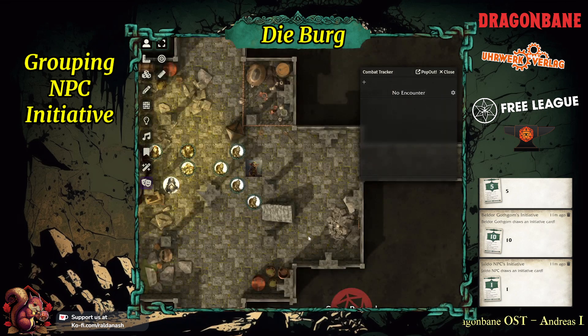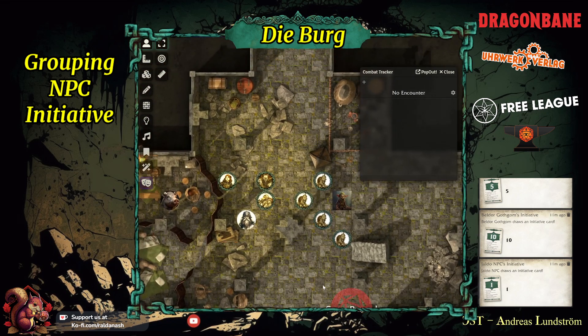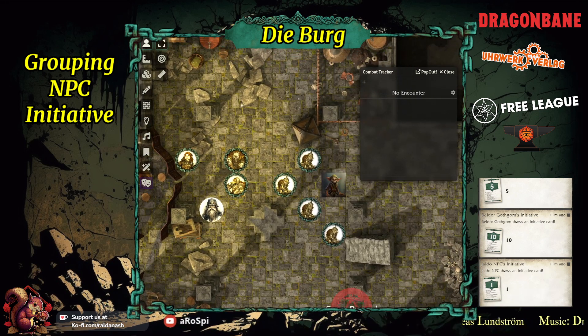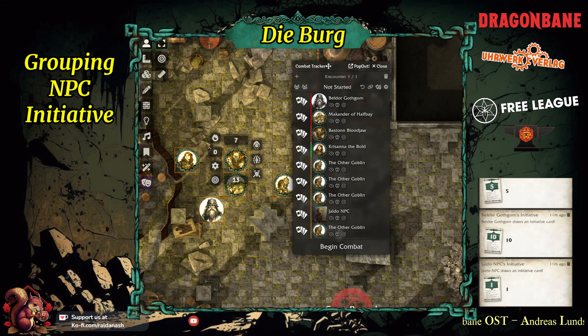Here we've got our little scene. We have the castle of the Robber Knight with a self-made map — the map is from Dungeon Alchemist, if you want to check that out I've got something on my channel. Let's say all these people here want to be in a battle. I select them all, right-click, add them to combat. So we now have the combat tracker here.